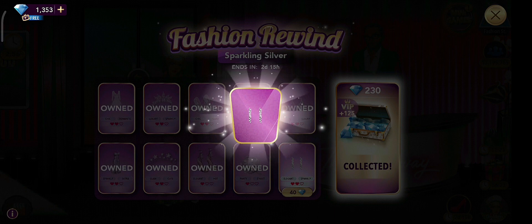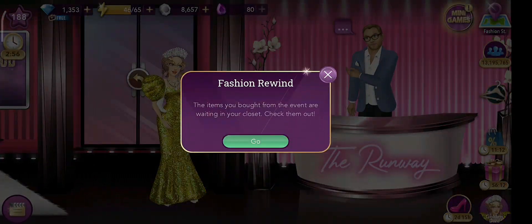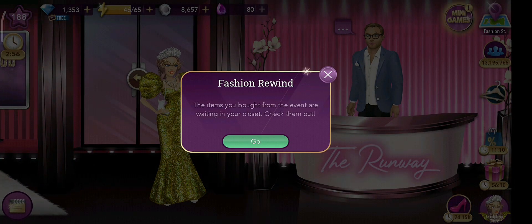Now I've bought all those items. I'm going back to my home and trying all the things from the first row and the second row. First I want to try the things in the second row, which are in silver color.